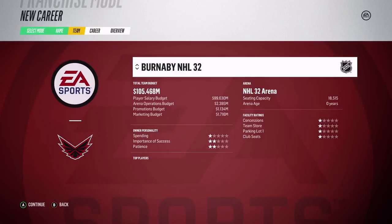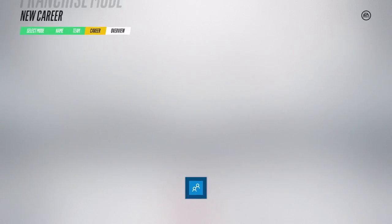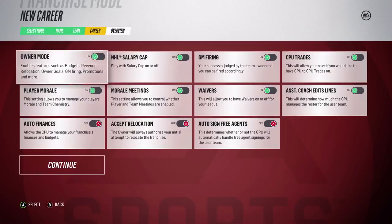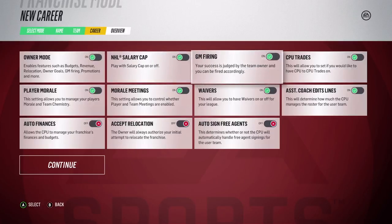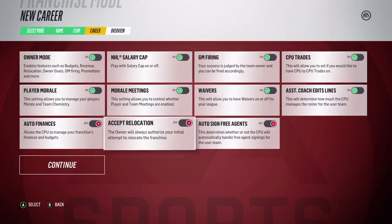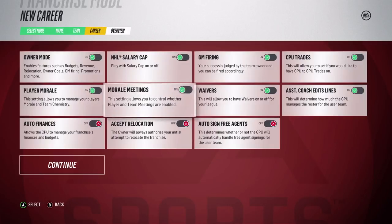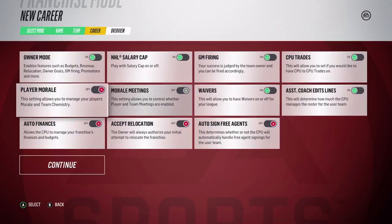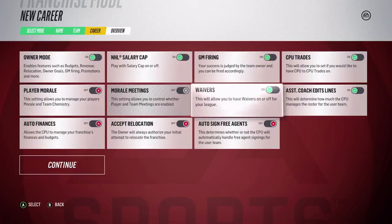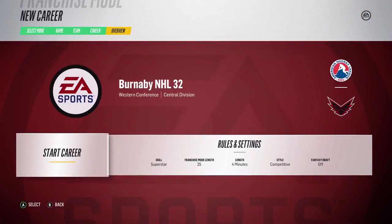We want to be the Burnaby NHL 32. There's the budget obviously - everything is back. Franchise mode is back but you can turn it off. You can have owner mode on or off, so you can turn off revenue, relocation goals, firing, promotions, salary cap, CPU trades, assistant coach editing, lines, auto signs, automatic accept relocation, and morale. I'm actually going to turn off player morale right now.